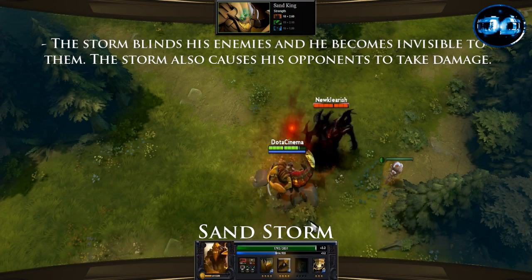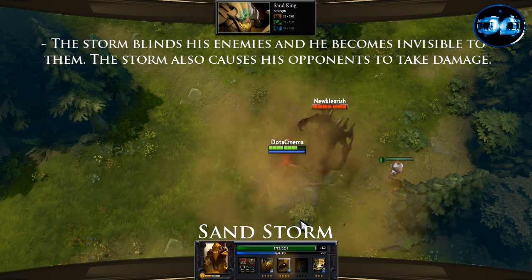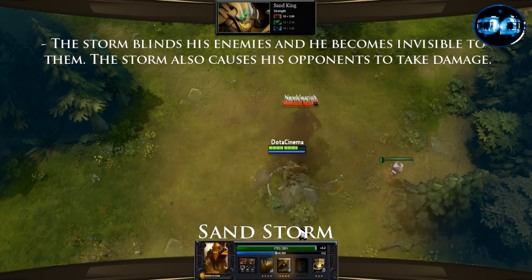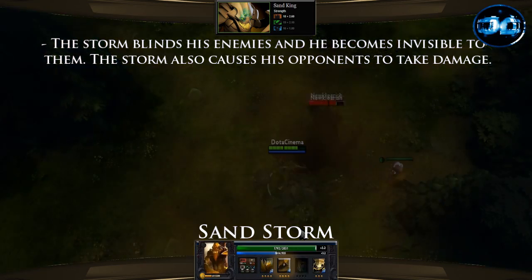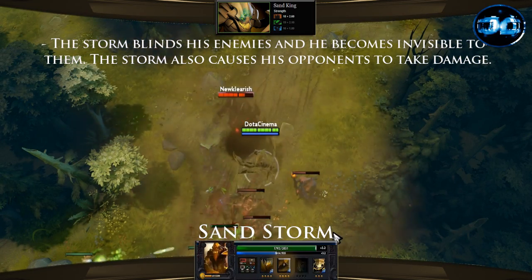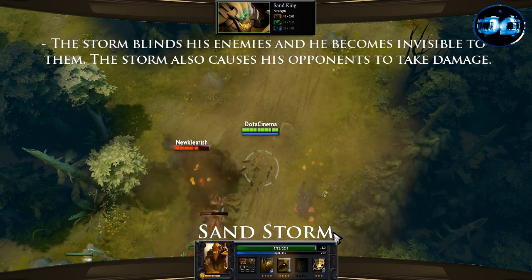His second ability is named Sand Storm and it's a 525 AOE spell that when used will create a Sand Storm which will deal 80 damage per second and cause Sand King to become invisible. This is a channeling spell that you can leave on for up to 80 seconds at level 4.